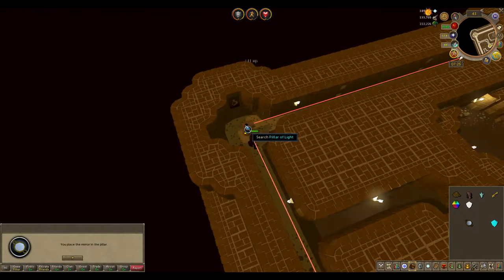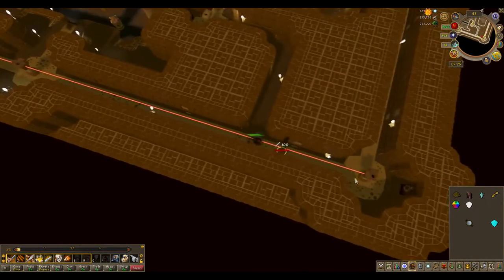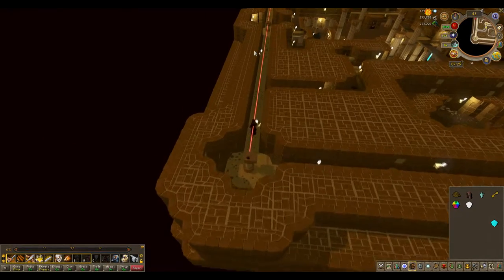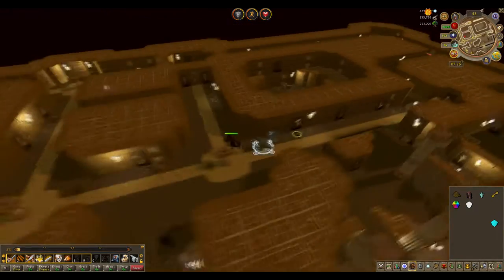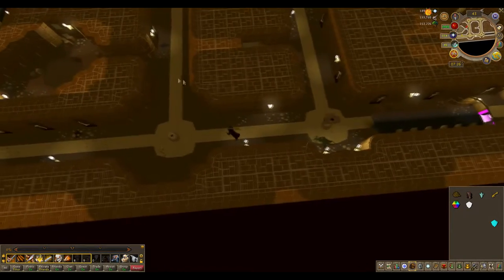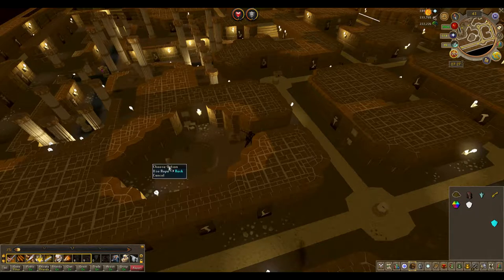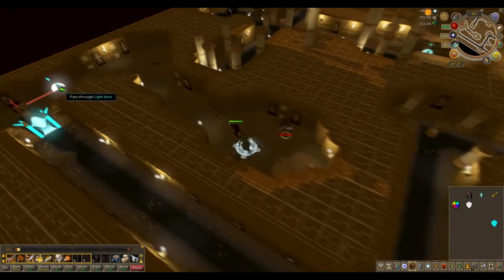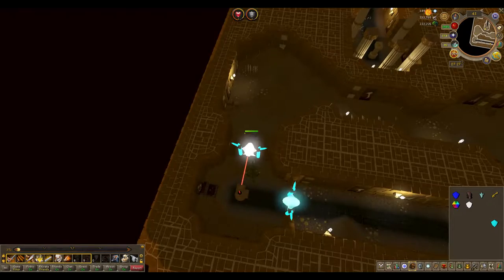Go up the ladder and run to the north west corner of the top floor. Reflect the light south. Run all the way to the south west corner. Reflect the light down again following my mirror configuration. Climb down the south ladder. To the slight north west, there's a small rock wall you can climb to a new room. Use your rope on the rock and climb down the rope. Proceed through the cyan door. Open the chest and loot the items.